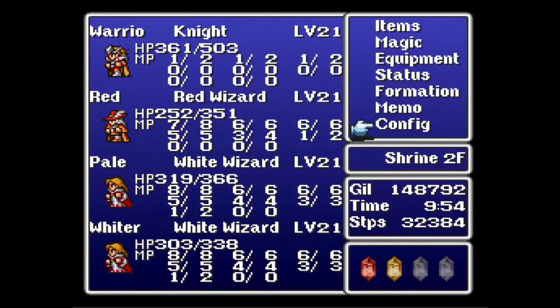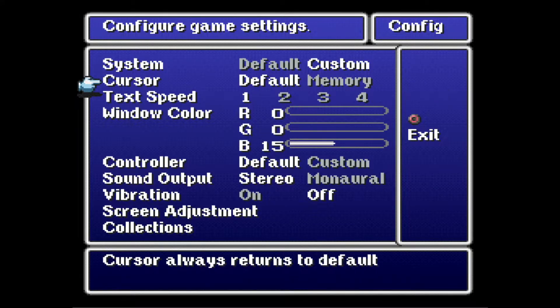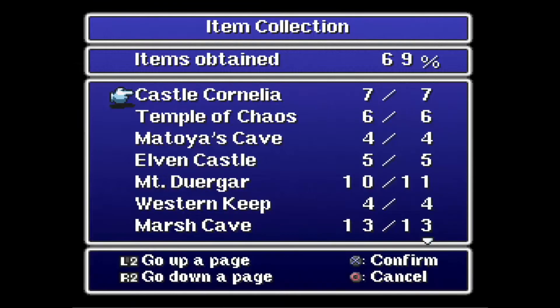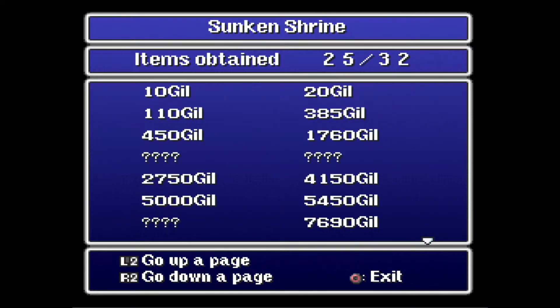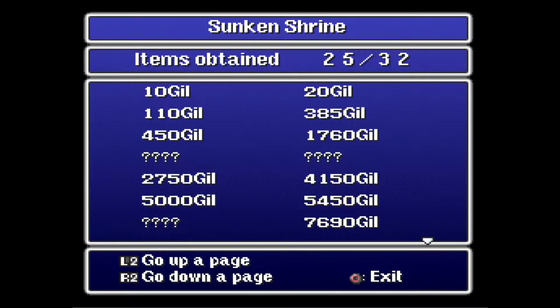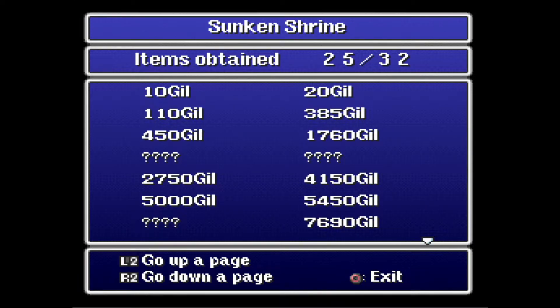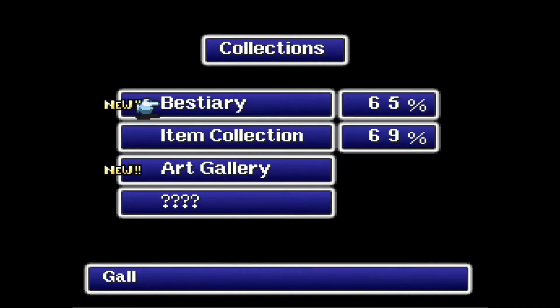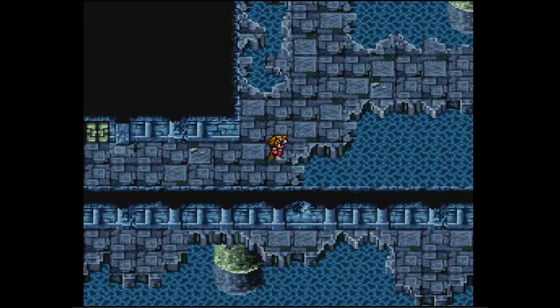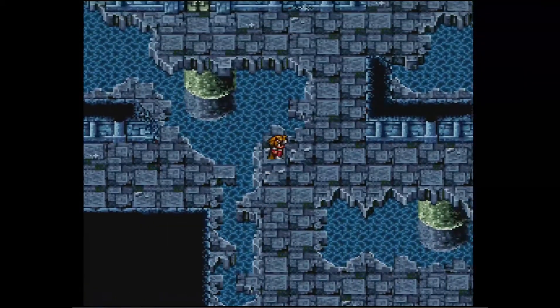Let's do our item count real quick — I think there are four left on this floor. I didn't remember the Giant's Gloves, so that's one I'm not thinking. We are missing a lot. There must have been some somewhere else that I missed. We'll have to come back — maybe on that first floor we entered.